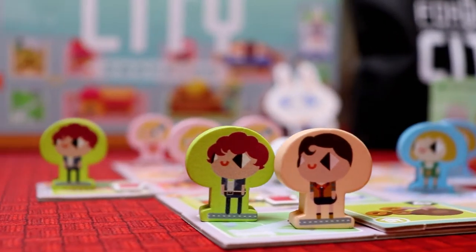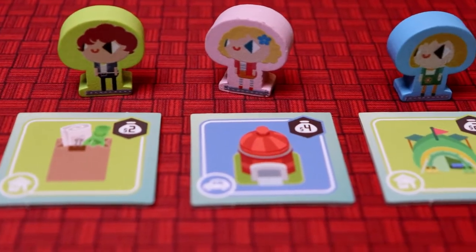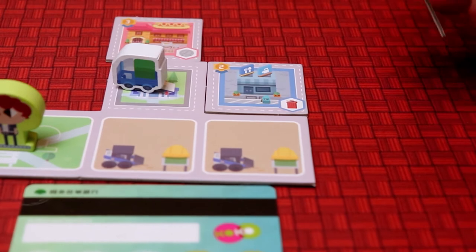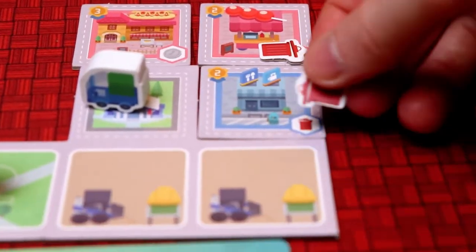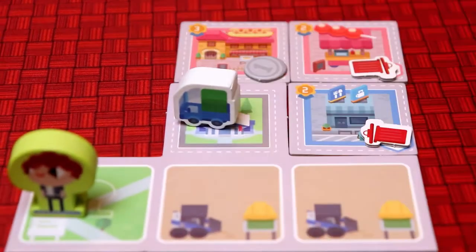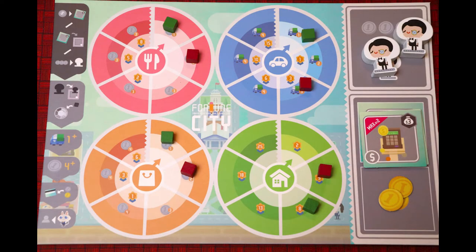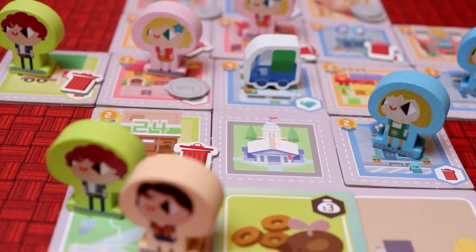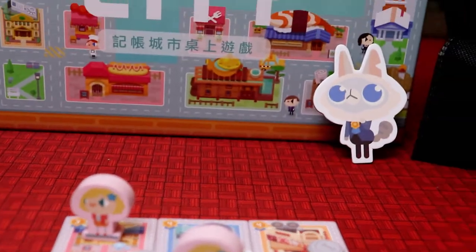Fortune City is a city building game that wants you to become the best mayor. On your turn you can buy goods and construct buildings in your city. Each building, when placed, has a bonus and will trigger adjacent tiles too. If you hire citizens that match your building colours, they'll allow you to move up on the matching income tracks. You can also have a delivery truck to collect bonuses from your tiles and keep your city productive. The game ends when all tiles have been placed, and the winner has the most victory points from their city and income tracks.